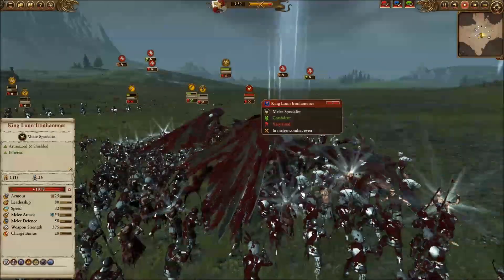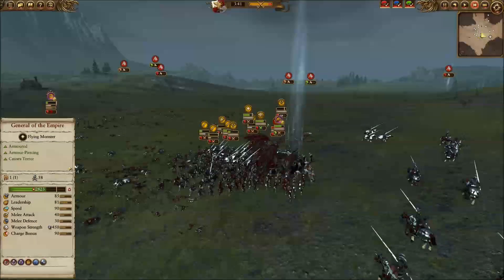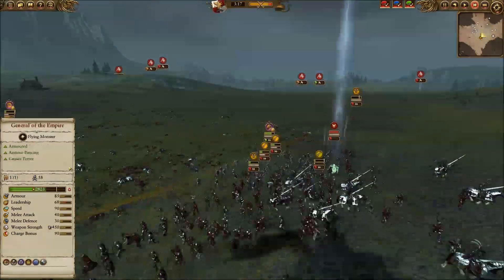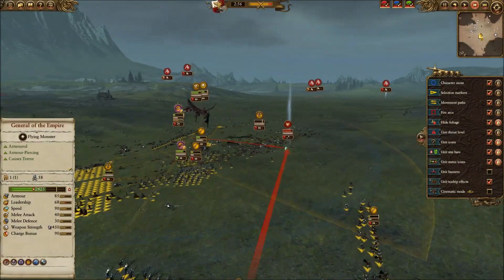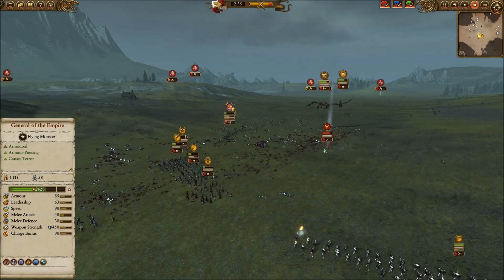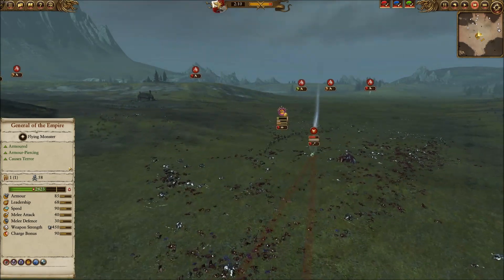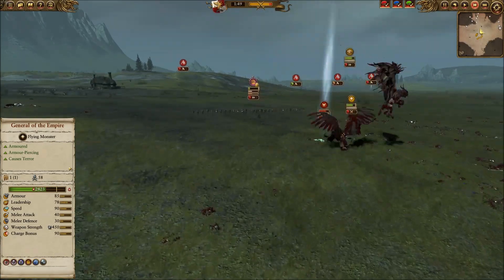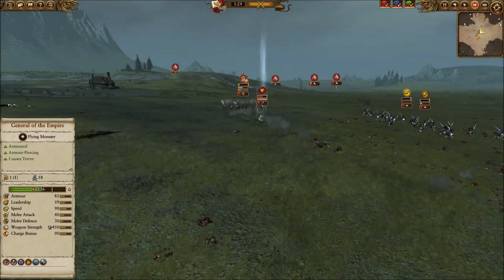This guy — King Lunn the Ethereal — is virtually impossible to kill without magic. My first response is to just overwhelm him, but he starts breaking my guys: cavalry runs away, infantry runs away, more guys run away. So I put everyone in different positions, try to keep him in the middle and shoot him with guns while using my flying to knock him over every time he tries to get close to something. Knock him down, fly away — and remember this is at least two times speed. That's how little damage we're doing.